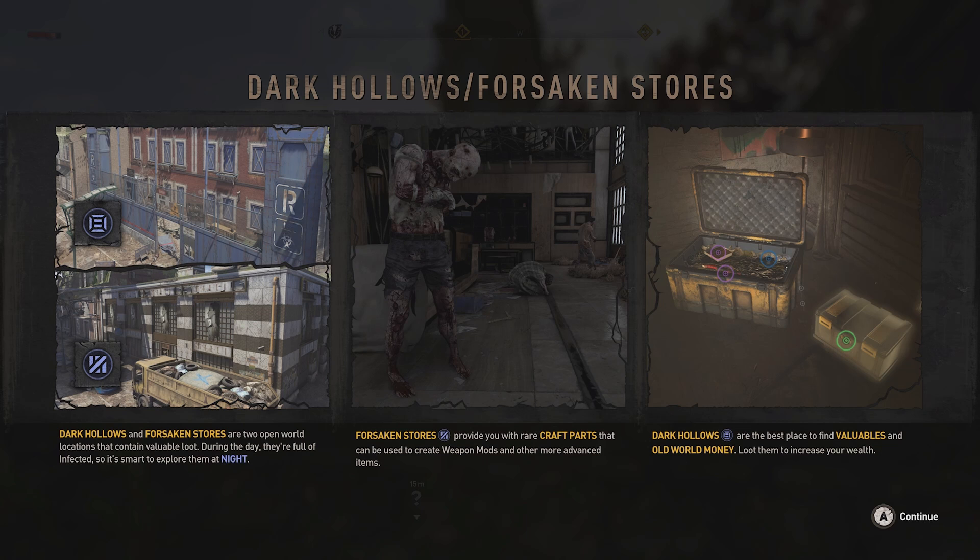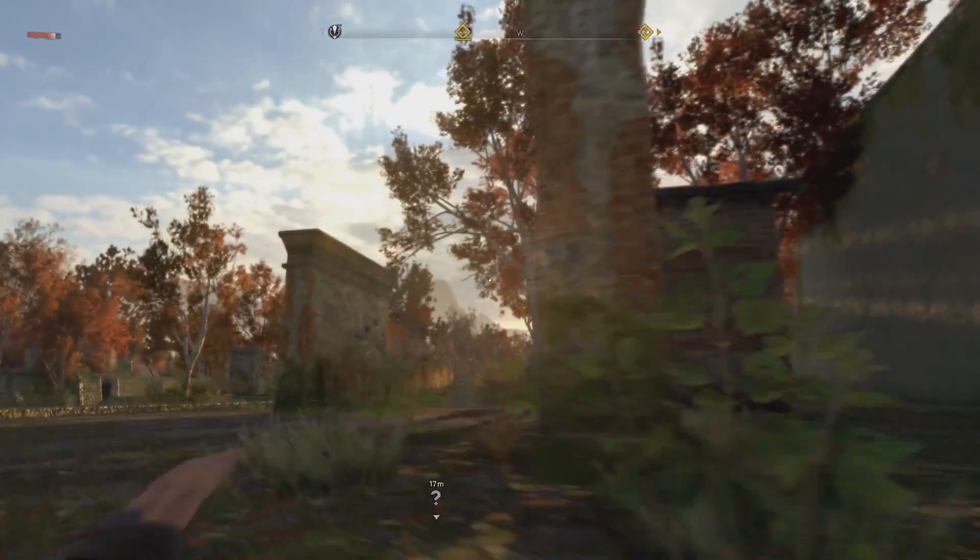Forsaken stores provide you with rare craft parts that can be used to create weapon mods and other more advanced items. Dark Hollows are the best place to find valuable old world money - loot them to increase your wealth. I'm guessing they still use that.